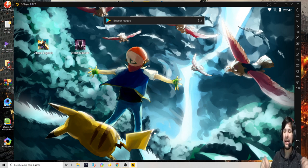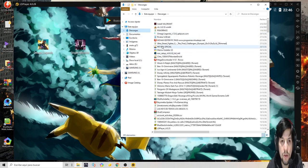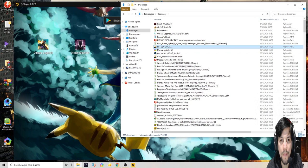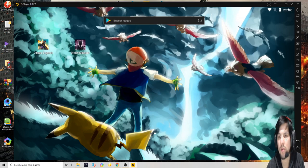Si no sabés cómo instalarlo, voy a dejar abajo en la descripción del video un video que dice 'Cómo descargar PecTex MonstruO Origen 2020'. En ese video está cómo descargar el APK. Acá en descargas tenemos el APK oficial — el APK que descargué pesa 734 MB. Recuerden fijarse que pese eso, porque si te descargaste el archivo y pesa 200 MB, es porque el archivo está corrupto, se te cortó internet o se canceló.